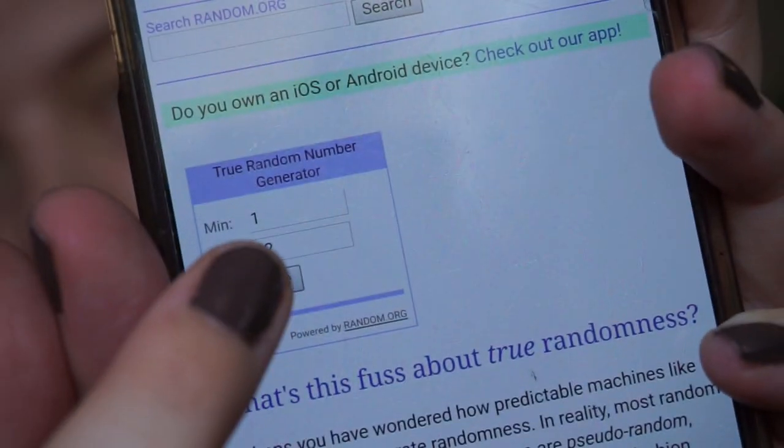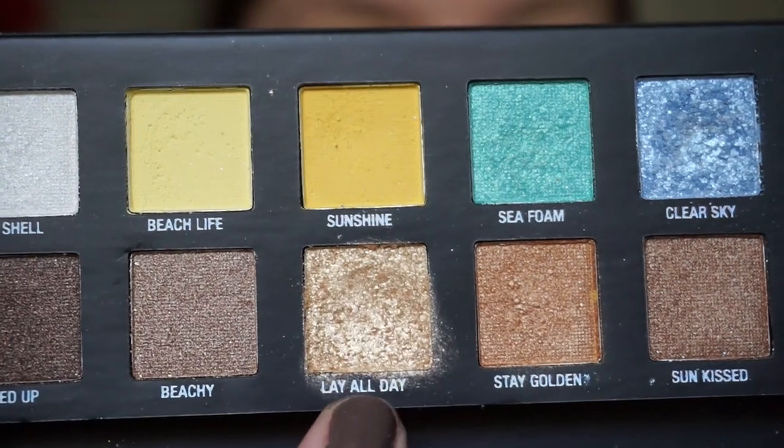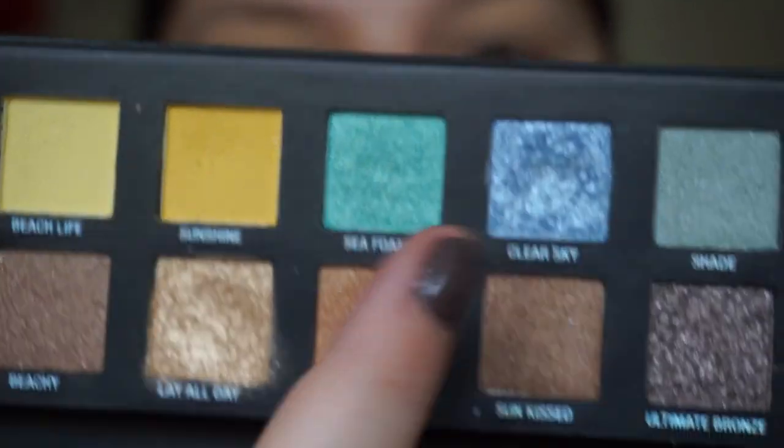The first number is nine. Number nine is this shade — it's a goldy, very shimmery shade called Lay All Day. I'm going to apply this one with my fingers because it has a more chunky texture, like the blue one.